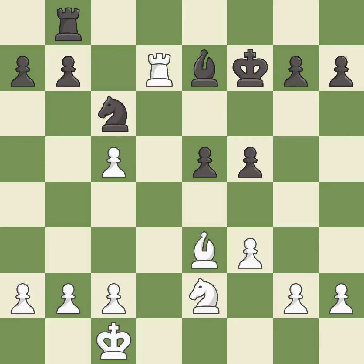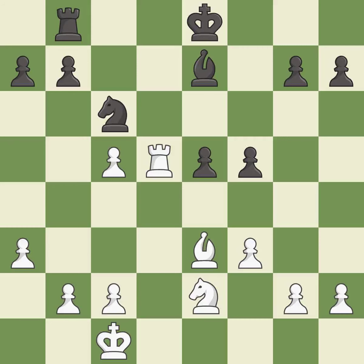This defends the attacked pawn — it is best, a solid choice. This attacks a rook, winning a tempo when it moves away — it is excellent. This move puts the rook on a safer square — it is good. This is not the right idea — it is an inaccuracy.